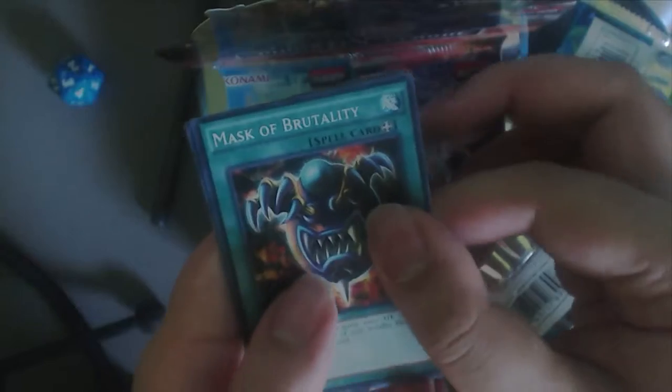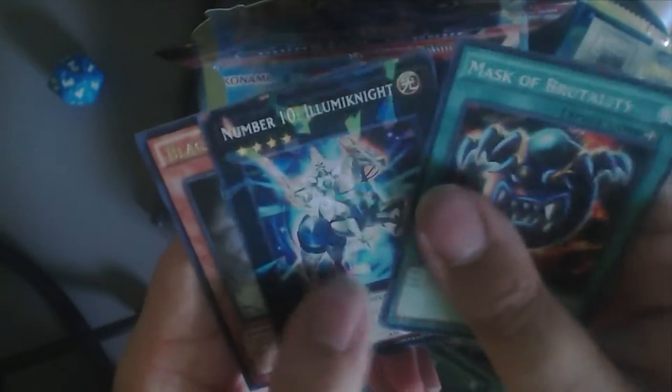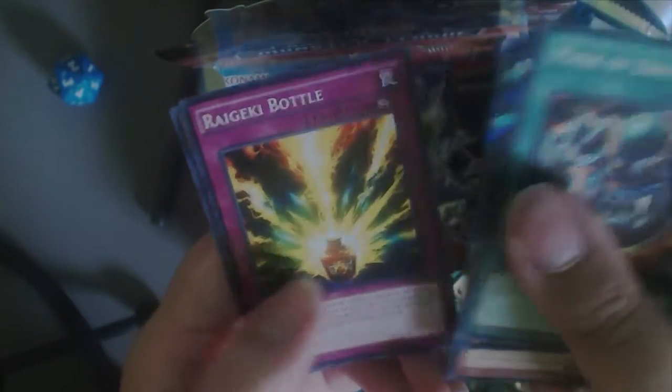Next we have Mask of Brutality. Number 10, Illuminate — that's interesting, you got XYZ. Black Brachios, Regeki Bottle, and Hyper Hammerhead.